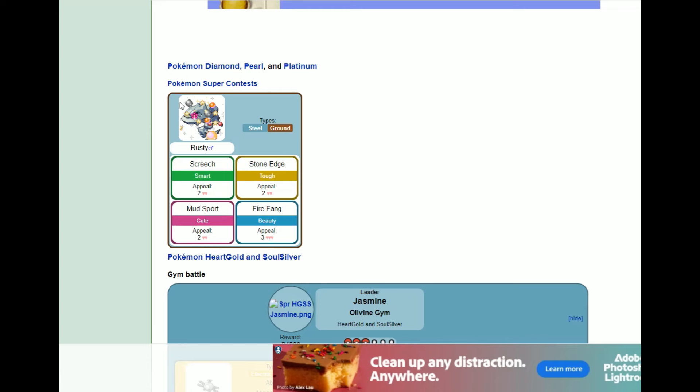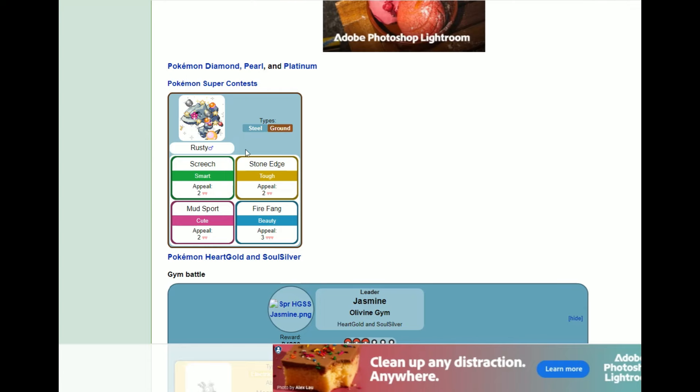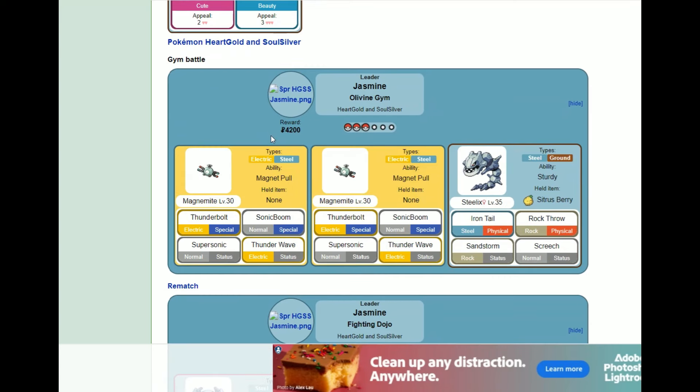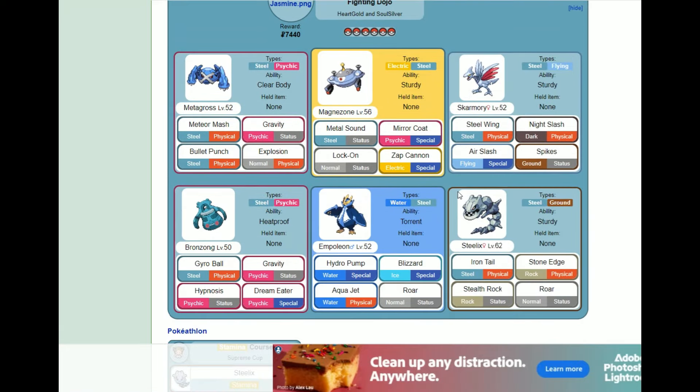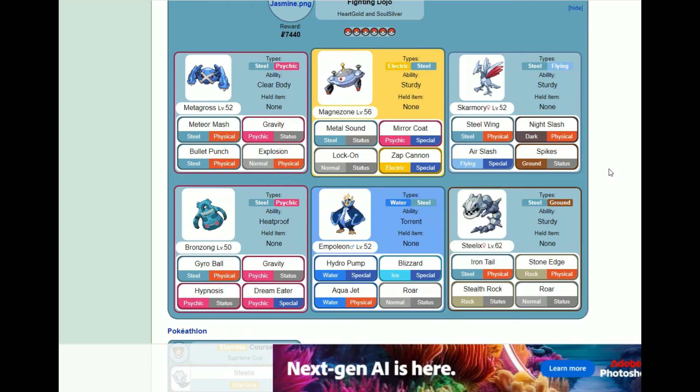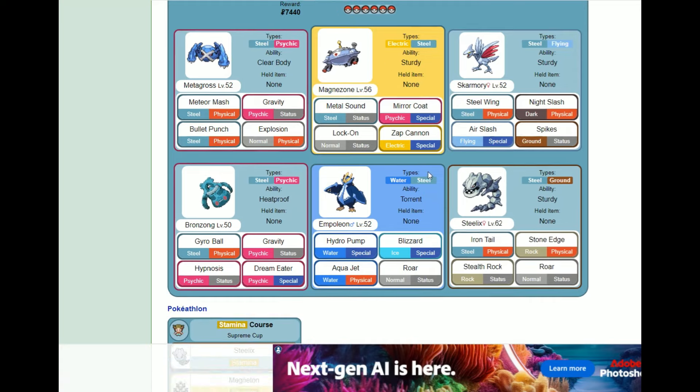Interestingly, she had a contest Pokemon in Diamond and Pearl. The Heart Gold Soul Silver one is a bit better with Sandstorm, but the rematch is where we want to get to. Look at the Pokemon here: Metagross, Magnezone, Skarmory, Bronzong, Empoleon, Steelix — quite a good arrangement with lots of different secondary types.